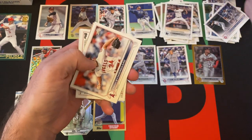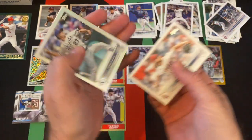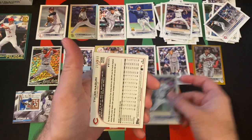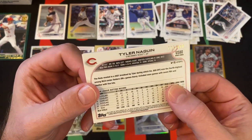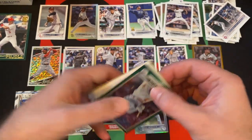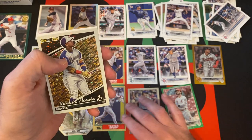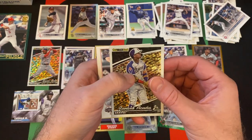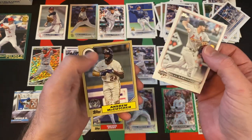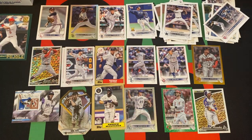Noah Syndergaard again. And then we got Zach Greinke — he is going to be a rainbow foil. Then we got one numbered out of 499 — is that the green foil? Yes, the green foil. Tyler Nguyen. Ronald Acuna Jr. Black Gold. Nolan Arenado all-star game. And then Andrew McCutcheon 1987 design right there.